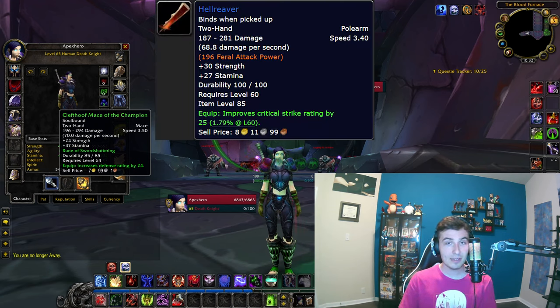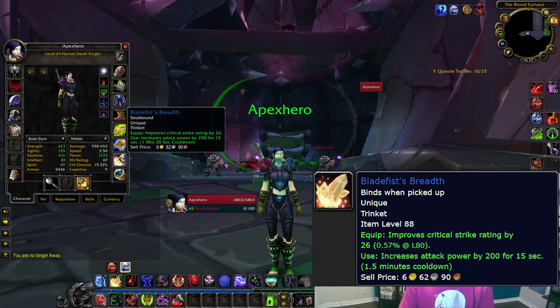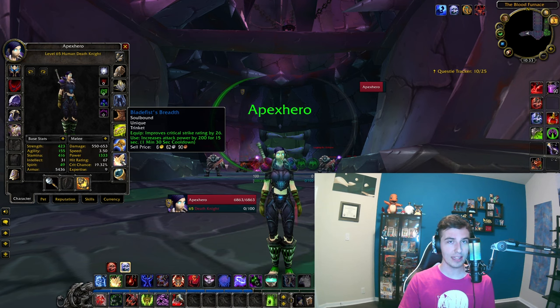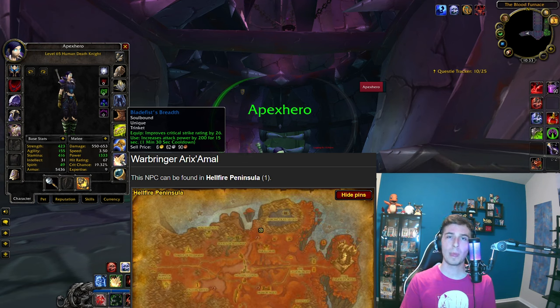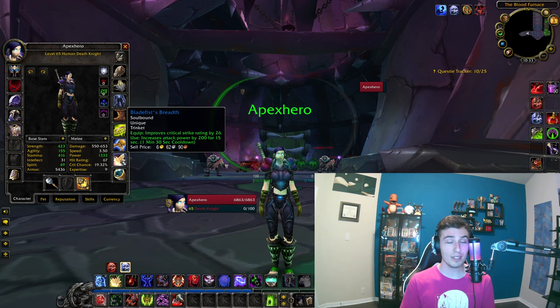If you have no gold this is a great alternative. It doesn't have to be this mace — any axe, splendid sword, or randomized stat weapon works, or maybe you get lucky with the Hell Reaver off the last boss in Ramparts. I just have the DK starting sigil. For trinkets, I highly recommend the Blade Fist Breath from a quest just north of Thrallmar — you kill a mob that drops a quest item, then kill a level 63 boss in northern Hellfire with two or three people. You use this trinket all the way to 70, and it syncs perfectly with Dancing Rune Weapon — both are 90-second cooldowns.